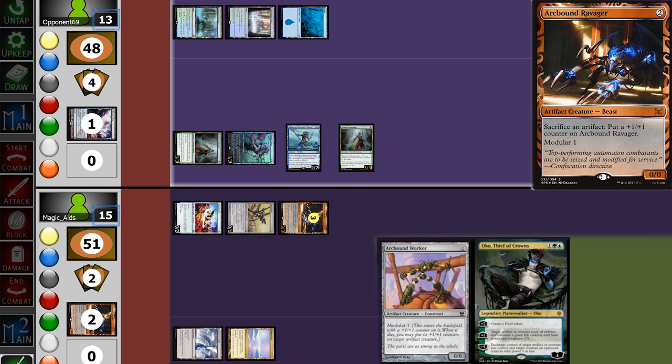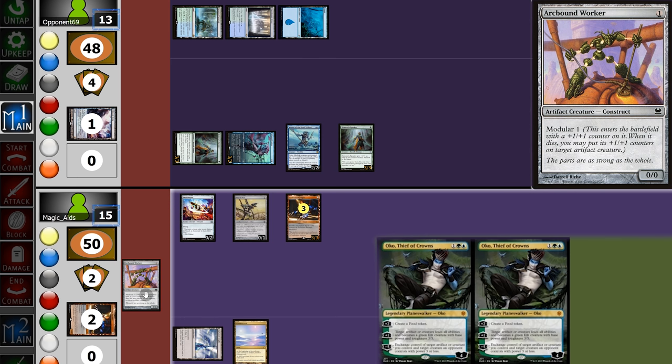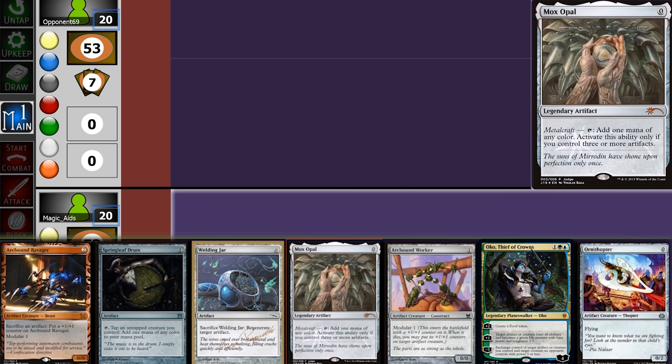We block and sacrifice the Welding Jar — they trade, and we put 2 counters on the other Ravager. Back on our turn, we draw another Oko but no third land, so we have to play things defensively. We play the Worker, swing at them for 1, and pass back. Opponent casts a second Lord, so it's on to the next game.